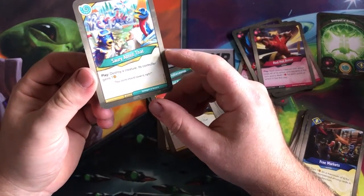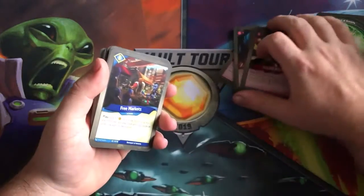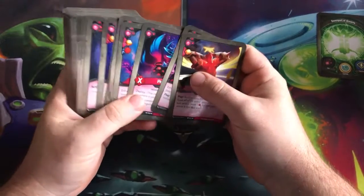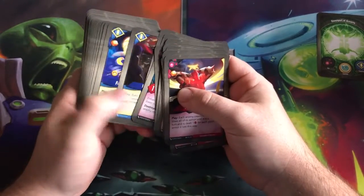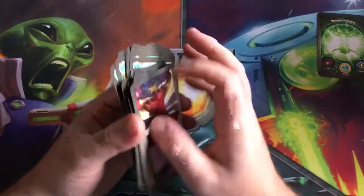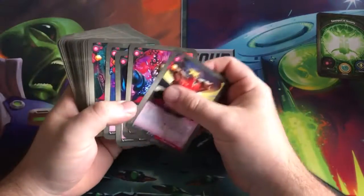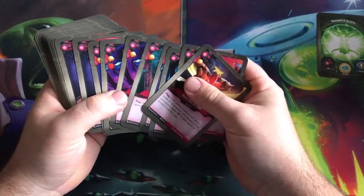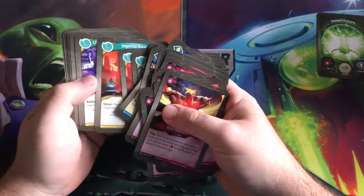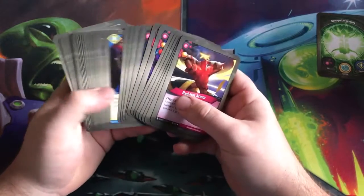Destroy a creature — its controller gains one. Nice little destroyed card. This deck's interesting for sure. It feels very low creature count. We have eleven creatures in a Mass Mutation deck. For amber pips it has one, two, three, four, five, six, seven, eight, nine, ten, eleven — eleven amber pips in it. Pretty low on the amber pips as well.